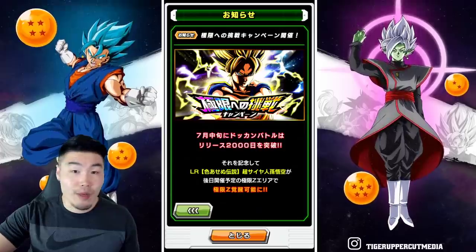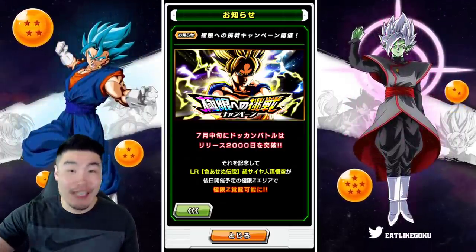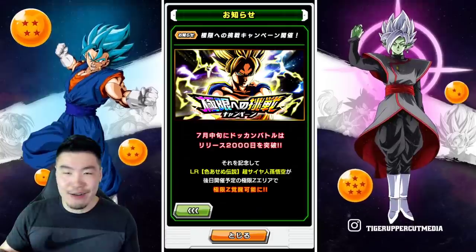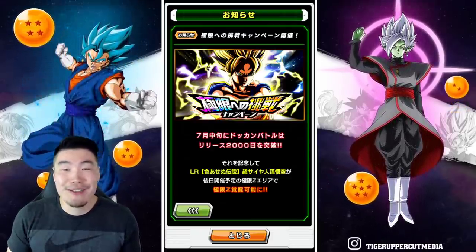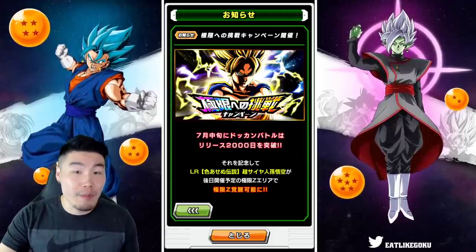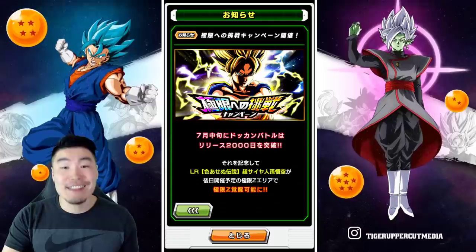For the 2000 days milestone, there might be something else exclusive, like a new unit or some other bonus. I don't think the EZA is gonna be the 2000-day exclusive, because that's not a lot of people. I do think it's gonna be available to everybody, and hopefully people who have logged in for 2000 days can also get something — whether it's a new unit or some kind of special wallpaper or something. I mean, wallpaper alone would be pretty lame, but there should be something to show that you are a true OG who's been playing for 2000 days, which for a mobile game is insane.